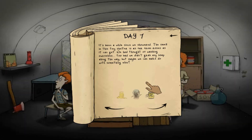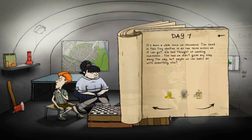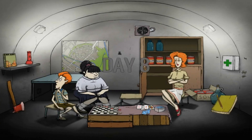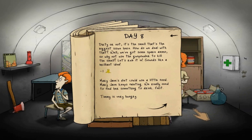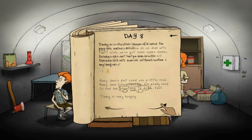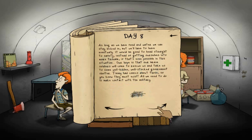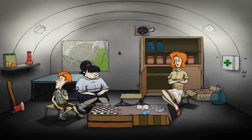It's been a while since we showered - the smell in this tiny shelter is far from roses. We thought of washing ourselves; too bad we didn't grab any soap. We can make do with something else, like bullets - rubbing lead bullets on yourself isn't ideal. We lost the bullets, that's all right. We do have some spare ammo, so we use the gunpowder to kill the smell. We do not have a radio - hopefully Ted comes back with one.